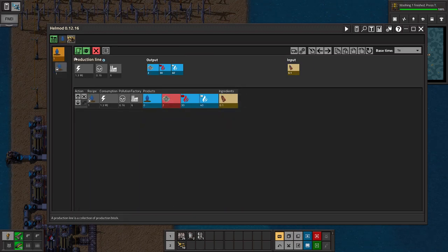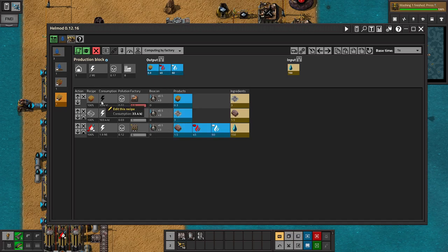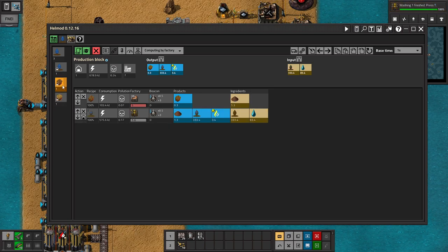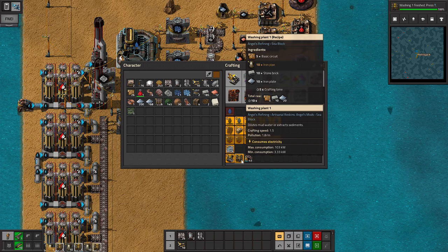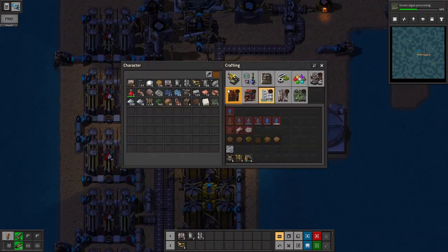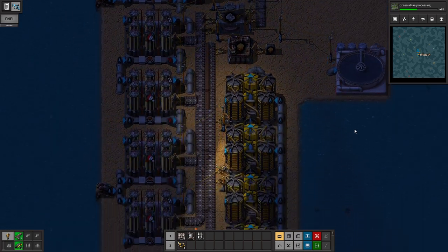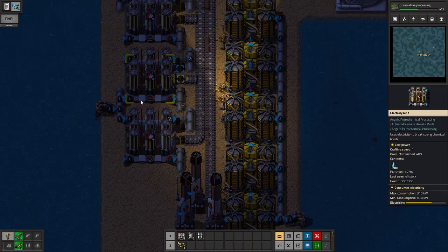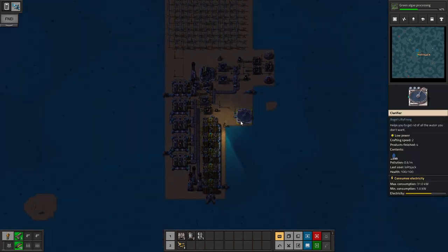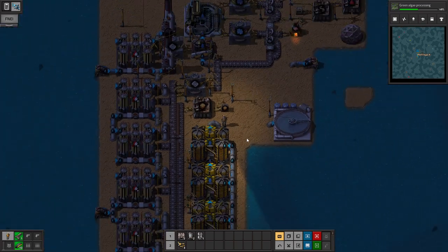Let's actually see what's more efficient for landfill generation. At least in terms of power consumption, this puts out 0.3 and this puts out 0.3, but the power requirement is outrageous for the electrolyzers, so we're definitely going to be going with the water route. And there we have some very basic landfill production. Unfortunately our power grid is not looking good at all — these guys are taking 3.3 kilowatts each, about a third of one electrolyzer, so we just added almost two electrolyzers worth of electricity load.